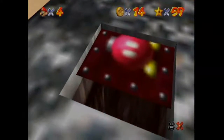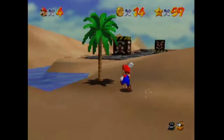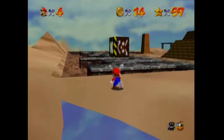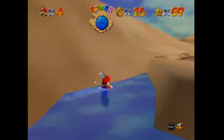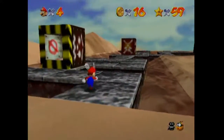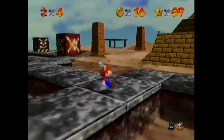It's just so jarring how a lot of the enemies have 3D models and then you look at the Pokey and it's a 2D sprite. It's just a little bit jarring. I guess it's because there are multiple layers to it, so it just makes it easier for the N64 to handle — a bunch of 2D sprites instead of tons of 3D models for one enemy. But it's just kind of weird to look at.